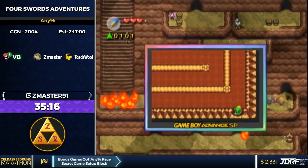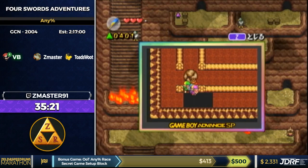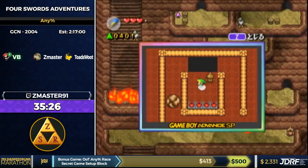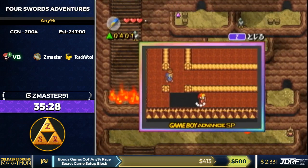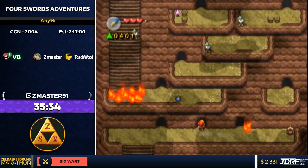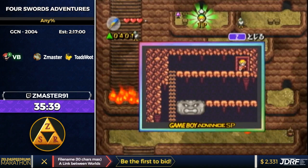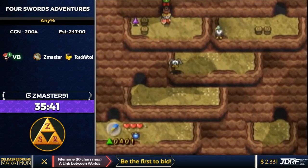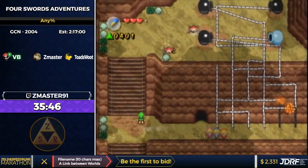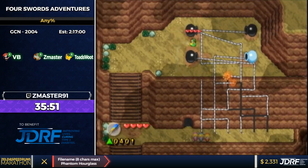Coming up, if you do a C-left spin attack you can actually jump down even though there are pegs in the way. That gem Z just picked up is on a cycle — it alternates between purple and green, and you definitely want it when it's purple because purple gems are 300. Also, picking up a green gem first would waste the 100-gem text box, which we actually need in a second. Z is going to do something called Floating Linklage.